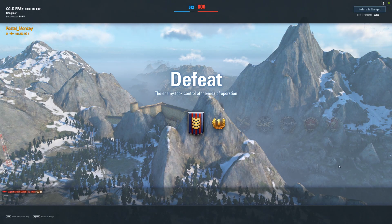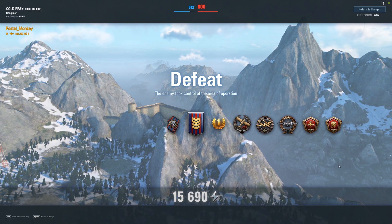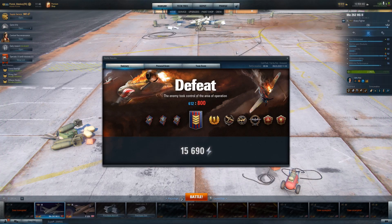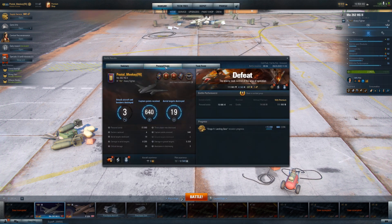Not able to get the win. Just not able to out-capture a platoon of people that are built for capturing. But it is what it is. We did get 15,000 personal points, so we did what we needed to do for our particular mission. So unfortunately we got a loss there. 19 kills. You got a postal medal out of it. Decent amount of capture points, decent amount of air damage. Personal points is what we're after, though. We're on the 220,000 personal point mission for the Spitfire 16, and we're going to keep on keeping on.